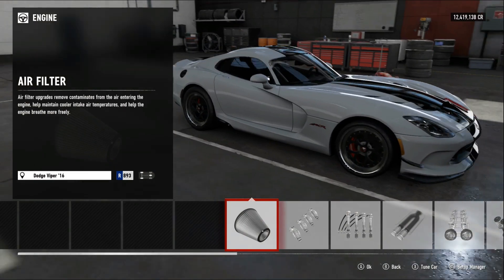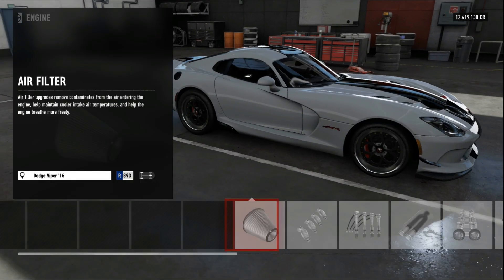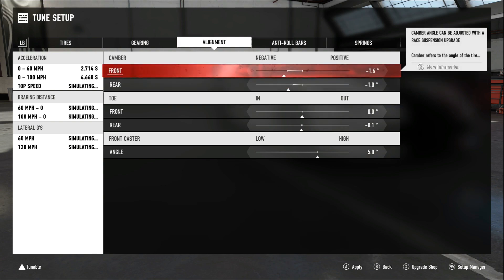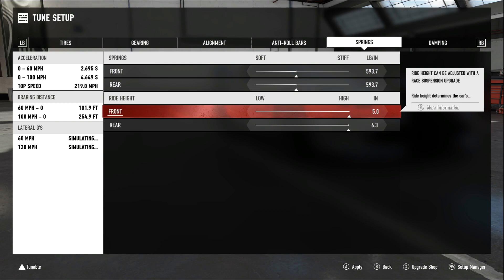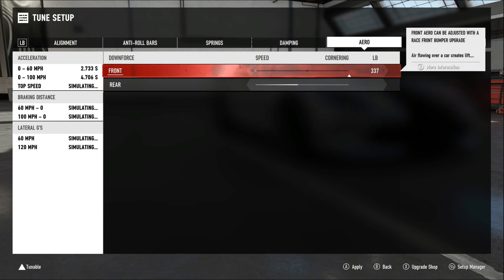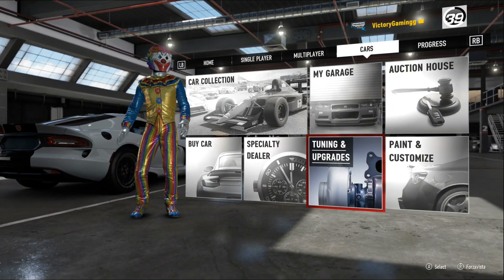We have the Viper fully upgraded — I believe we are almost to the top of our class and we are sitting on 1,100 horsepower. Look at that power curve and torque curve — we just get so much freaking torque. This is gonna be a good one. Another reason why I love this car is not only the fact that it's a stick — you cannot get a manual one — it's also naturally aspirated, which is insane. This is an 8.4 liter V10. That's so freaking big — that's American all over. We were not able to remove the front splitter, but it is still producing 300 pounds of downforce — the rear wing was producing like 2,000 pounds so I'd say we're in the clear.